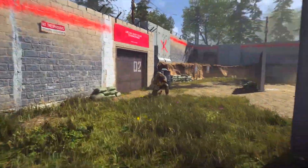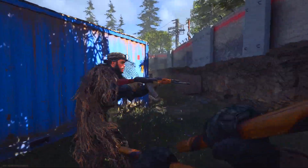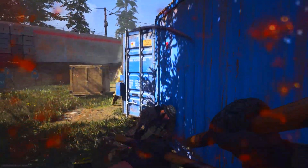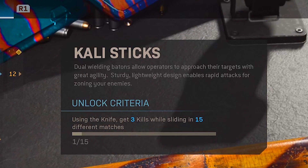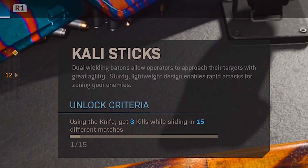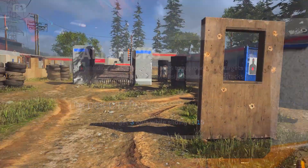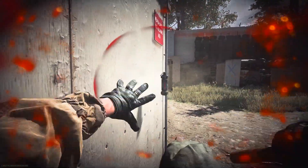Alongside those two Battle Pass DLC weapons, there's actually a third one that you unlock via a challenge, and it's called the Kali Sticks. This particular one is a melee weapon, and the description reads: 'Dual wielding batons allow operators to approach their targets with great agility. Sturdy lightweight design enables rapid attacks for zoning your enemies.' Interestingly enough, this is actually the first ever DLC melee weapon we've ever gotten in this game.